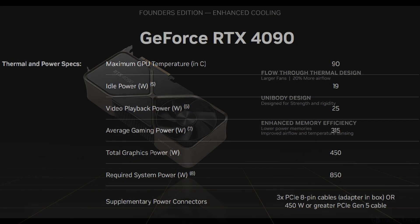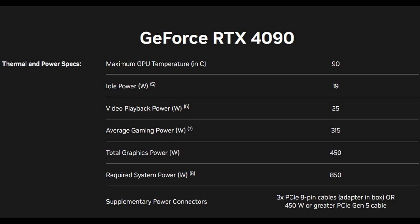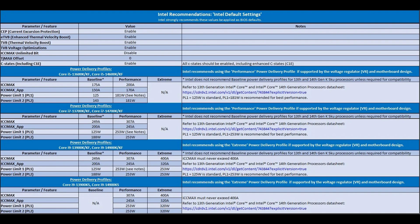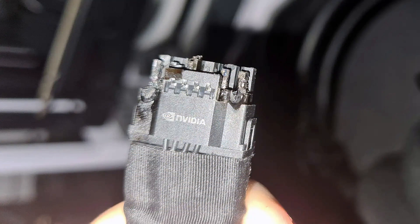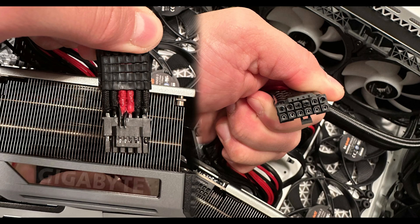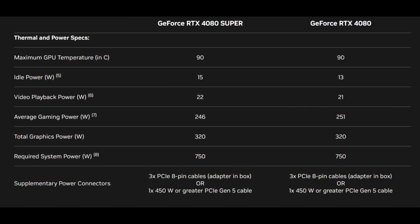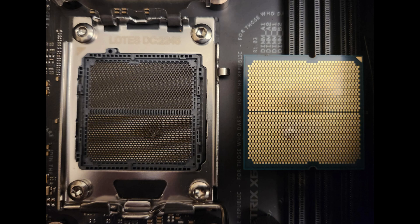There have been far too many cases where companies redlined the hardware from the factory and it eventually bit them, such as the 12VHPWR connector melting on 4090s. That connector itself isn't the greatest, but the melting cases were also due to how much power those 4090s were drawing. By comparison, the RTX 4080 at 320 watts TDP and the RTX 4070 Ti at 285 watts TDP haven't had melting connector reports. Another example was when motherboard manufacturers were overvolting 7800X3Ds, literally causing them to explode.